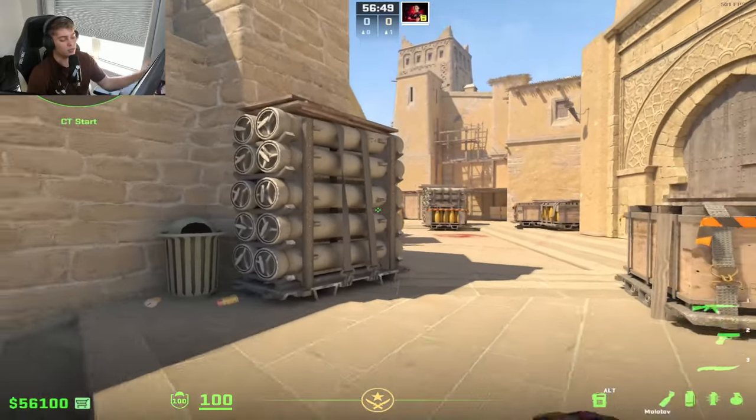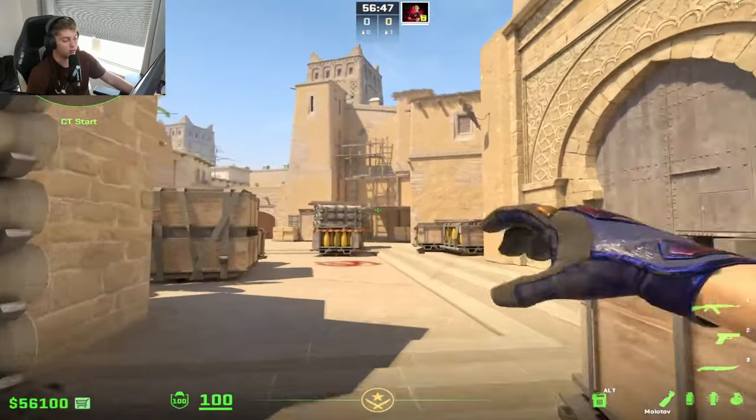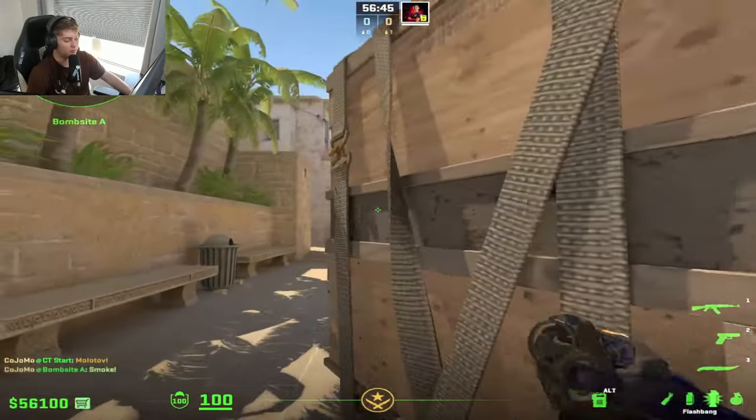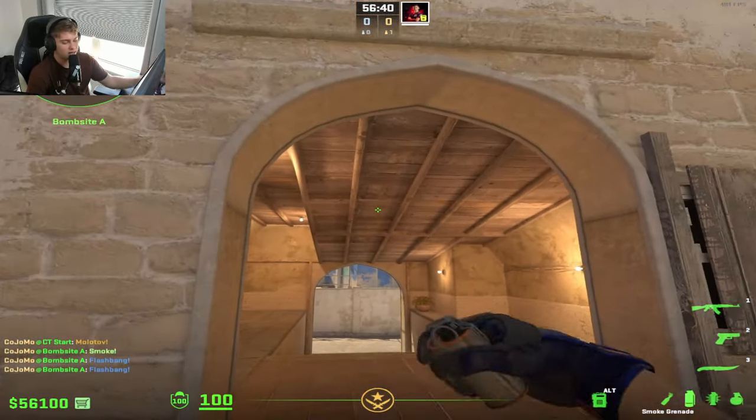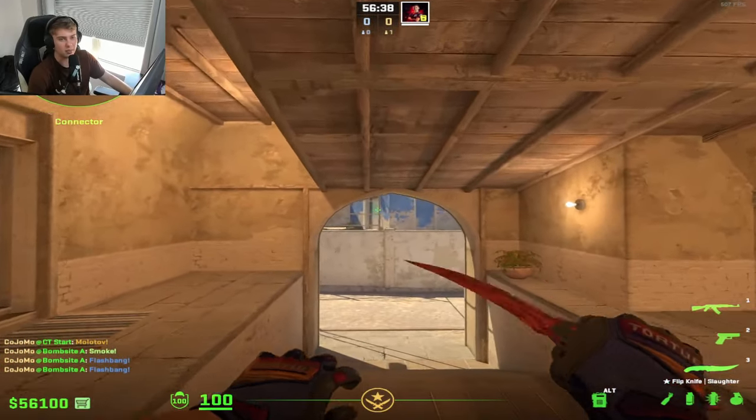You're going to instantly see improvement because it's going to be quicker to throw things. Like, I can throw a molly, a smoke instantly. I can throw a flash and then throw another flash just like that. You can't do that while you're scrolling. And you look like a noob on top of that. So just stop doing that.